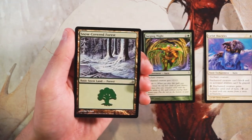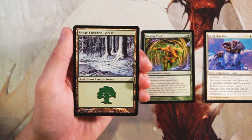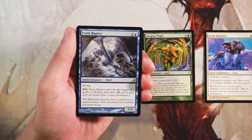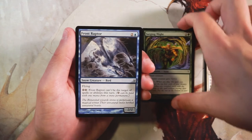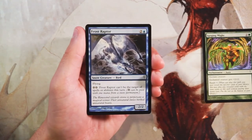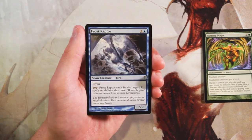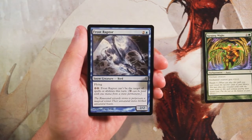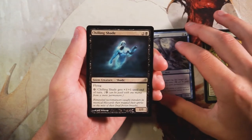We have a Snow-Covered Forest here. Snow-covered lands are good in certain instances — if you've got cards like the Shackles, you need to consider picking these up during your draft, but they're obviously not high-priority picks. Frost Raptor is a 2/2 for two and a blue with flying. You can pay two snow mana and it can't be the target of spells or abilities this turn. This is a very good card — a 2/2 flyer that effectively gets hexproof or shroud on demand. That's my pick so far.